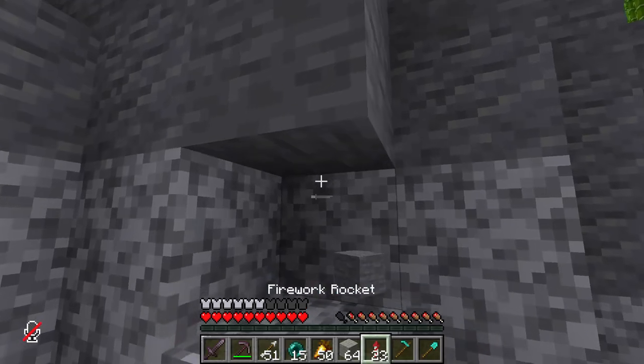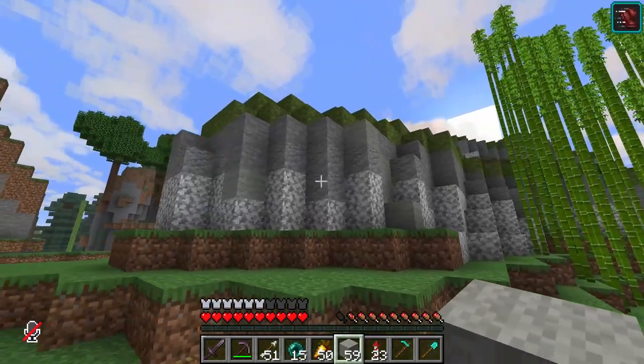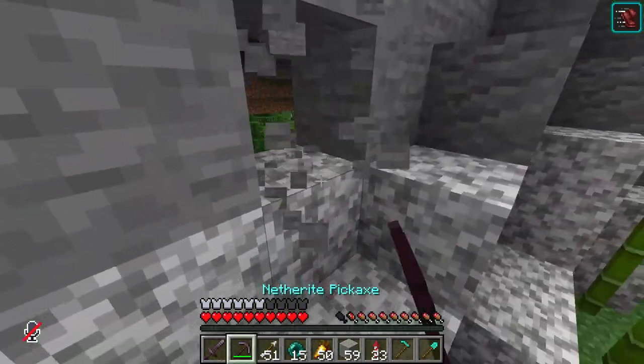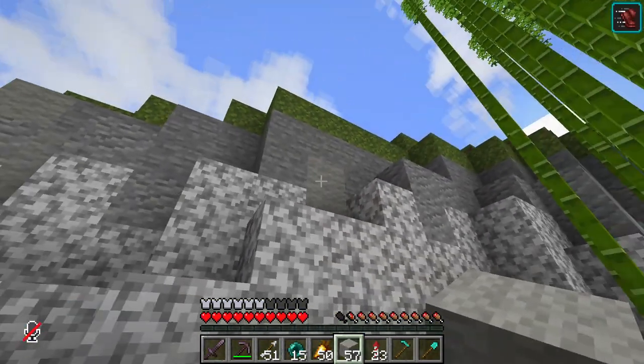This grey wool is going to help blend the stone and the diorite a lot better if I just add it in between. I'm not going to add a lot of it — I still want a lot of stone and diorite. I'm just going to add a little bit of grey wool, like I'm stitching the two areas together.